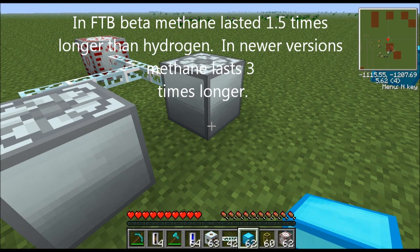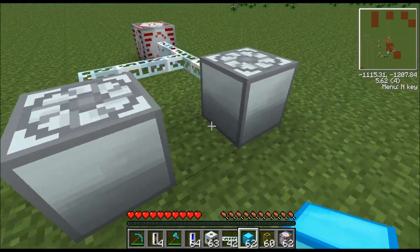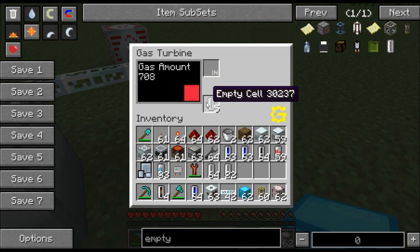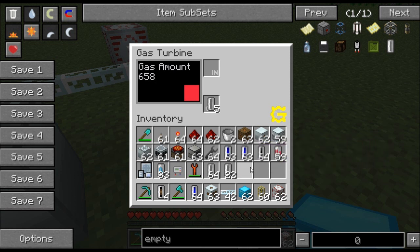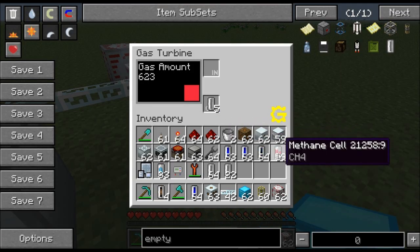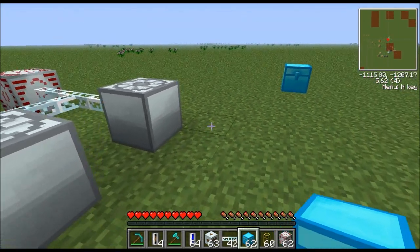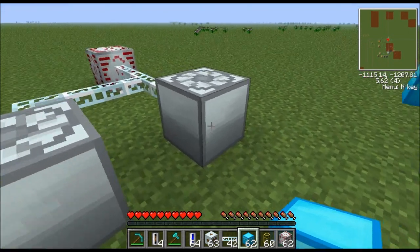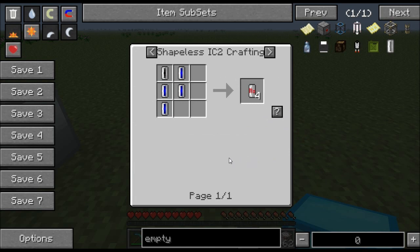So methane is the better fuel source. And believe it or not, methane is actually easier to get than hydrogen at the beginning of the game. The reason being is because methane is made with the industrial centrifuge, and those are a lot easier to make than the industrial electrolyzer — the industrial electrolyzer makes hydrogen. The industrial centrifuge makes methane cells. But methane is the better power source, so starting off you'll likely be running this thing on methane. So let's go over some of the recipes for methane; there's actually a ton of them.